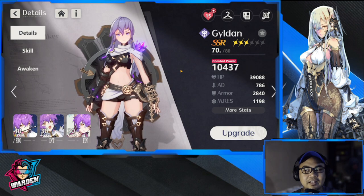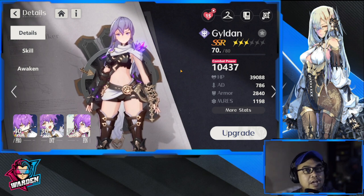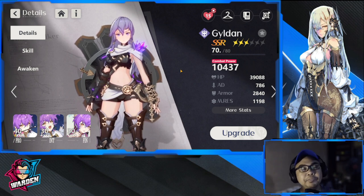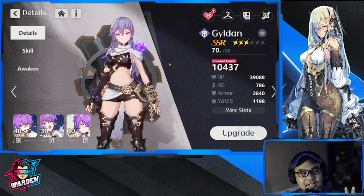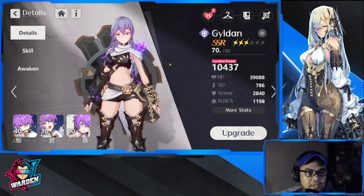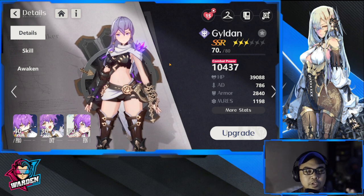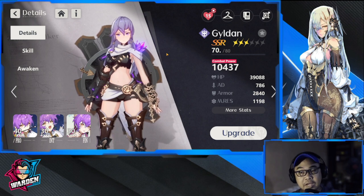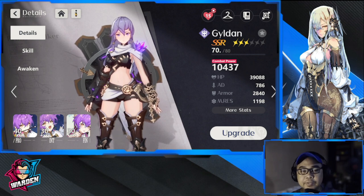Armand is going to be present in the guaranteed SSR banner pool, and she's going to have her own banner when global launch starts. There are a lot of chances to get her. She's really tough — a great guardian who can support, interrupt, has taunt, a complete kit. A perfect guardian to have, especially for your early team.